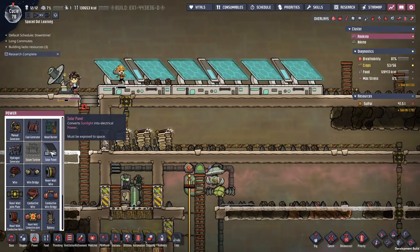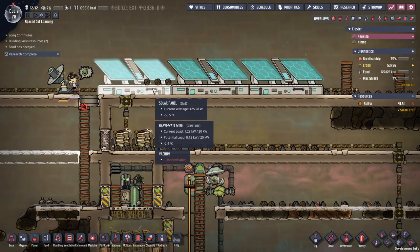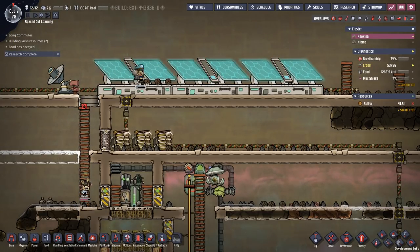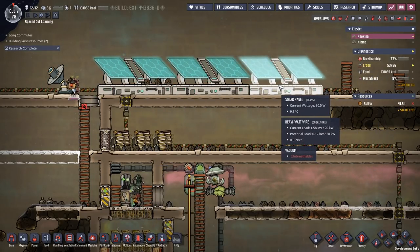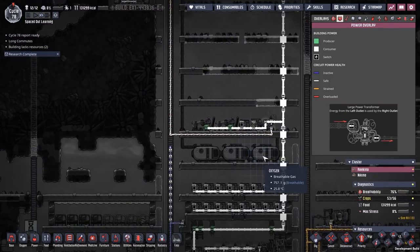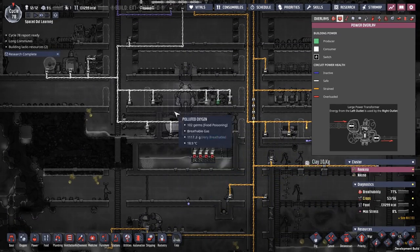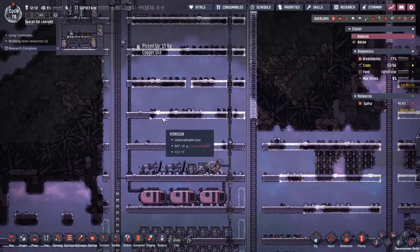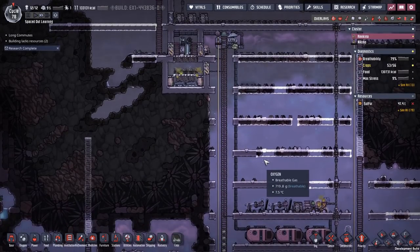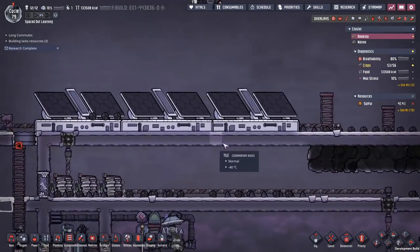I've hooked the solar panels up to my main power spine, where I also hook up the power slugs. I really want to transition out of power slugs, but I don't know exactly how since you can't get them back if you kill them. On the other hand, you really don't want to feed them 67 kilos of metal every cycle. Solar panels deliver 380 watts, working 7 eighths of the cycle because they don't work at night — that's 333 watts on average during the day. With three panels, that means roughly 1,000 watts of power consistently through the day as long as you have some batteries. And it's free — once you build it, there's no maintenance, no nothing.